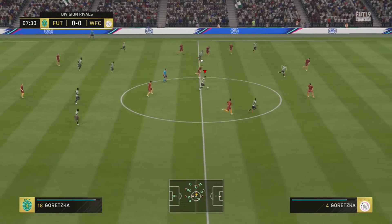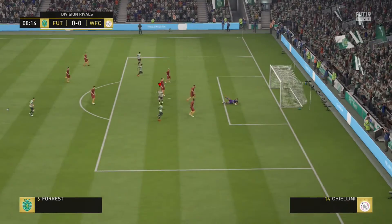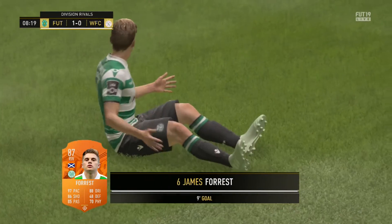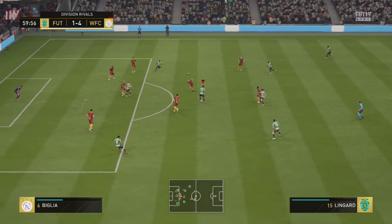Dribbling-wise, it's by far the area where Forrest excels the most. His 86 dribbling and 86 ball control are a great combination, allowing him to dribble extremely well while keeping the ball close to his feet. His 99 agility and 99 balance are obviously perfect and he seems to drift around the pitch with ease.